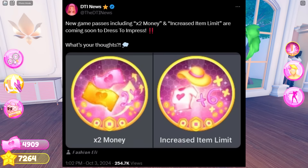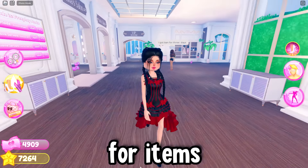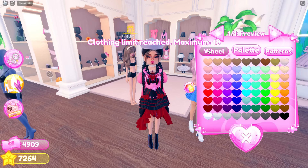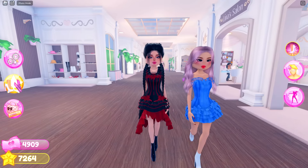New Game Passes including two times money and an increased item limit are coming soon. The item limit right now is 18, but they're going to increase it by 6, so that's going to be 24 — which is insane. If you look at the current prices, one is 149 Robux, another is 349 for custom makeup, and VIP is 800.